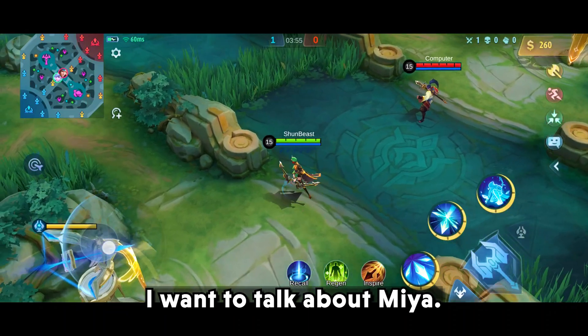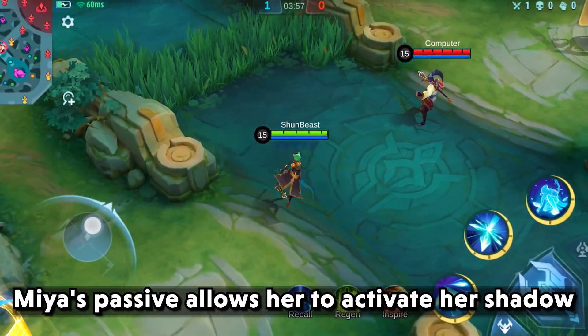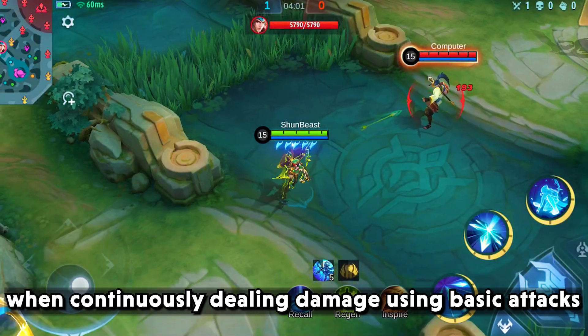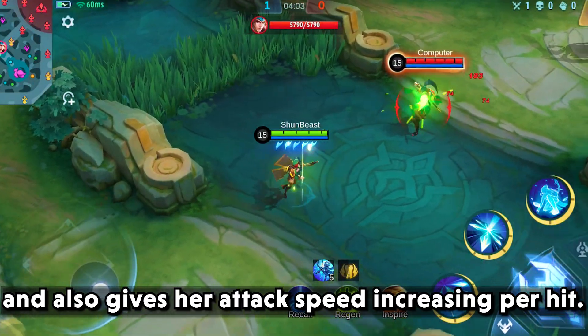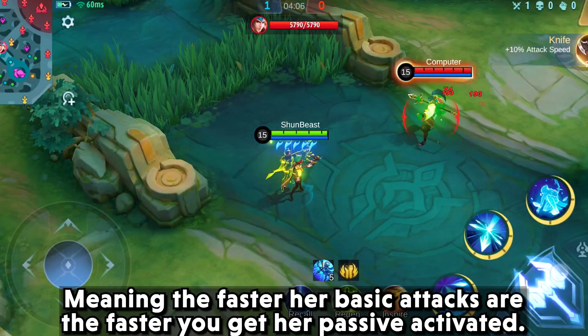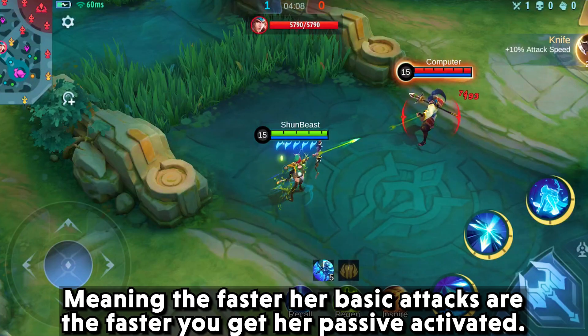Let me talk about Mia. Mia's passive allows her to activate her shadow when continuously dealing damage using basic attacks, and also gives her attack speed increasing per hit. Meaning the faster her basic attacks are, the faster you get her passive activated.